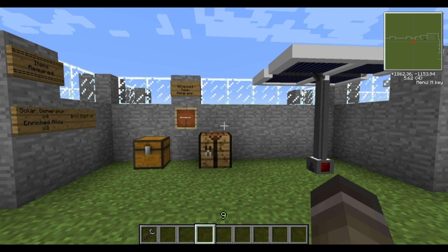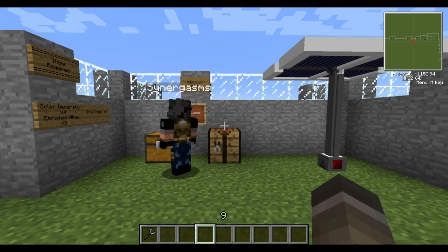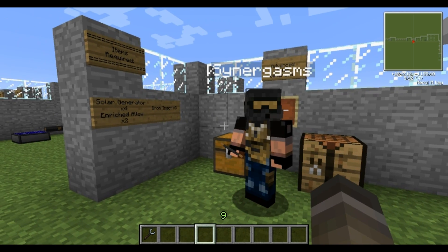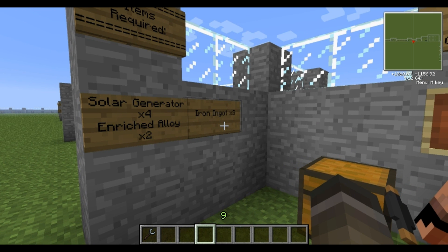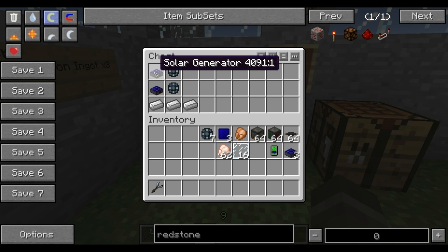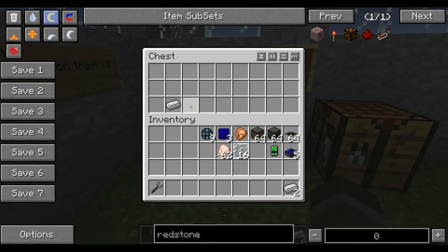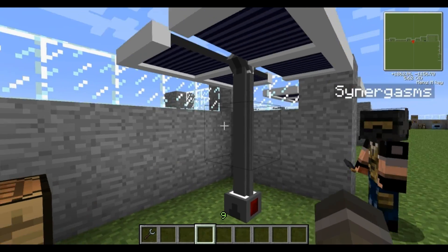Now that we've shown you how to make a solar generator, we'll show you how to make an advanced solar generator, which is a much better source of power than the previous one. For this you require solar generator times 4, which we've already showed you how to make, enriched alloy times 2, and iron ingots times 3. Very simple recipe — you've got solar generators there, enriched alloy and iron ingots at the bottom. Follow this pattern here, and that makes one advanced solar generator. Here is the finished product.